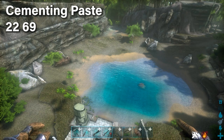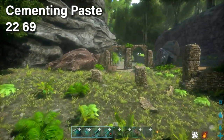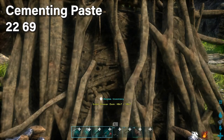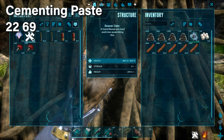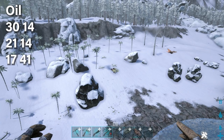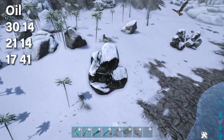Cementing paste is nice to get from beaver dams. When you find a giant beaver dam, you can see there's a lot of cementing paste in there — it's ridiculous. Go to this location on the map to find them. Another important resource that's very common on the island map is oil, which can be found over the ice biome.